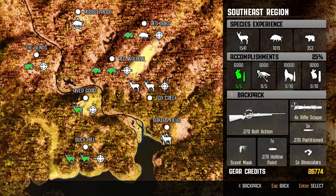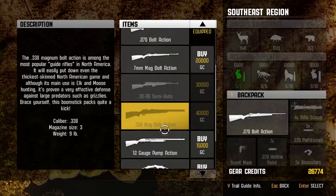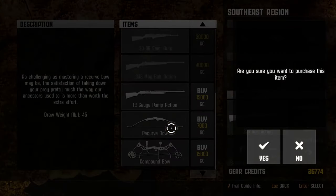I don't know how challenging it is to hunt with a bow, but let's get this figured out. Because it's 7,000 for the recurve. So let's buy that.